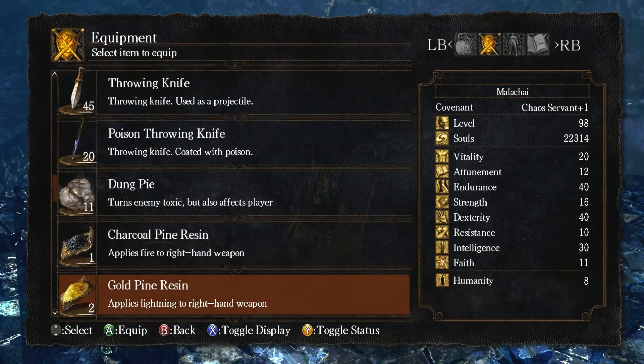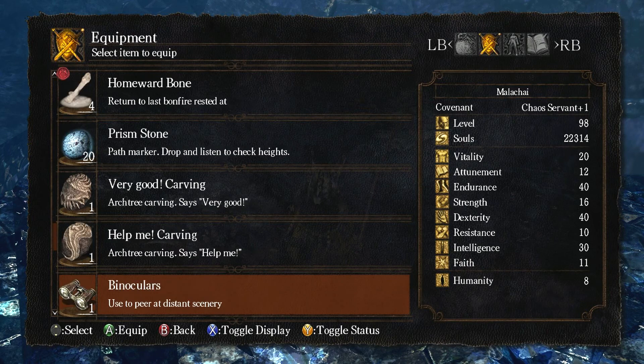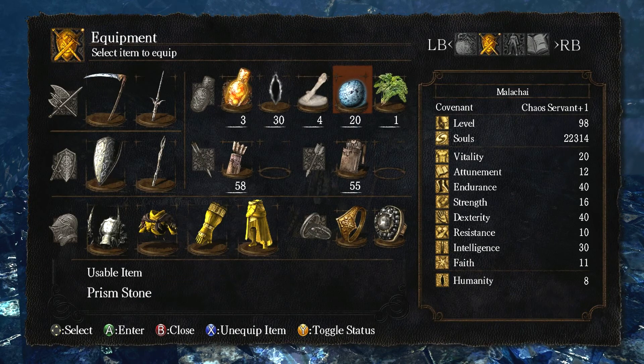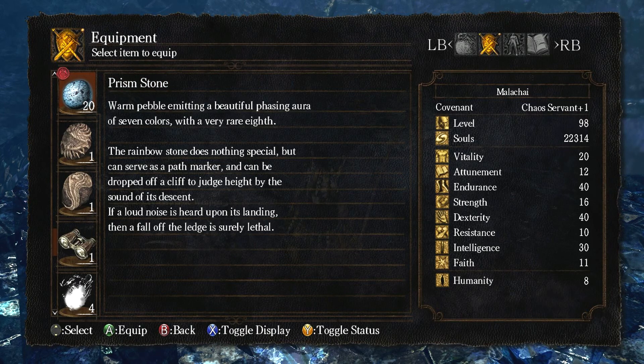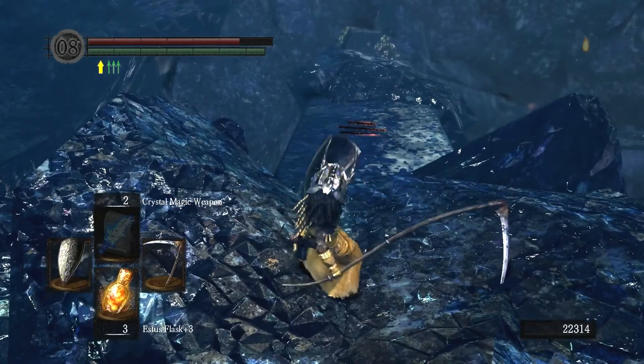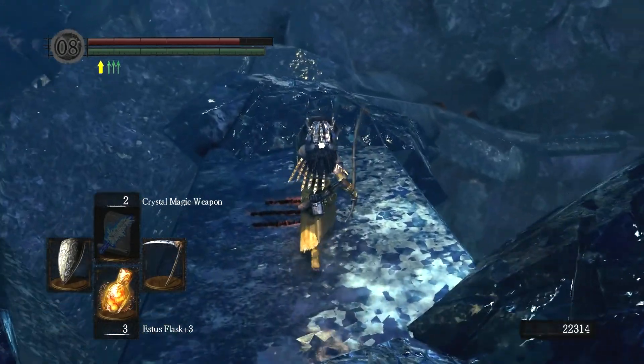Let's switch this out for those prism stones - path marker drop and listen to check heights, gee I wonder how that might come into play. Warm petal, meditating a beautiful phasing aura of seven colors with a very rare eighth. The rainbow stone does nothing special but can serve as a path marker. Can be dropped off a cliff to judge height by the sound of its descent - if a loud noise is heard upon its landing, then a fall off the ledge is surely lethal.